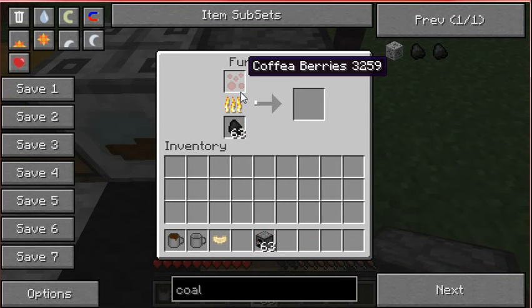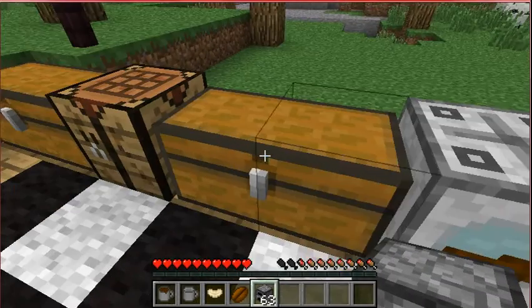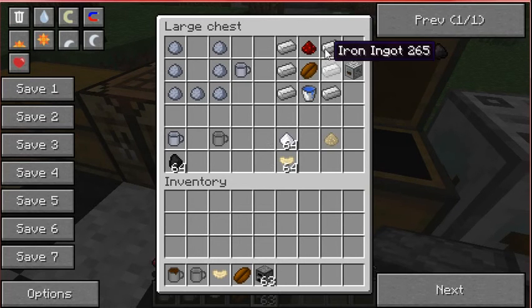So if I am correct — yes, you put the coffee berries — I believe that might be a typo, I'm not positive, because I don't study coffee — but you could put these berries into a furnace and you get coffee beans. And this is what is going to be necessary for making a coffee maker.